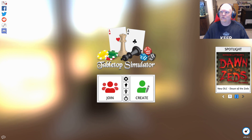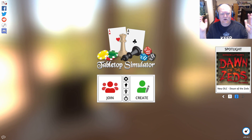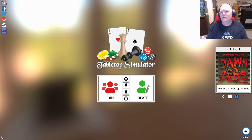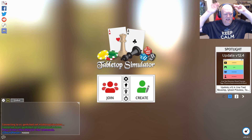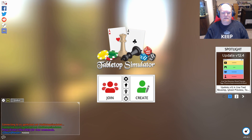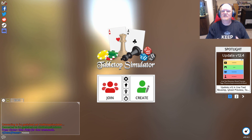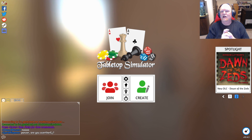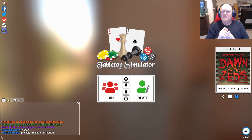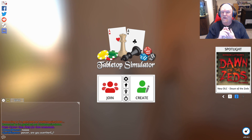Hey everybody, welcome back. Kevin, the OG, the original Grognard here for Lock and Load Publishing. We're taking a look at something a little bit new, something we've decided to branch out into here at Lock and Load Publishing. This is Tabletop Simulator. We have released three starter kits on Tabletop Simulator: one module for Lock and Load Tactical, one module for Nations at War, and one module for World at War 85, Storming the Gap.